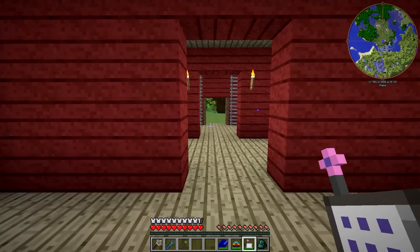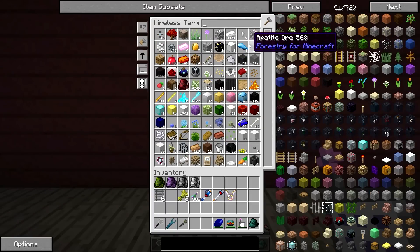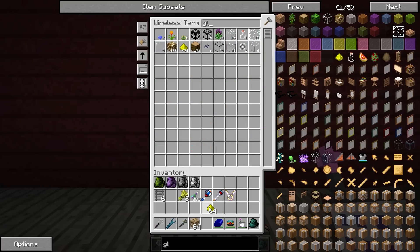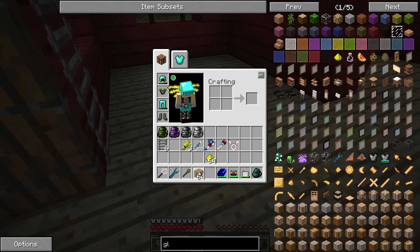Hmm, what else does this barn need? I think we need some lanterns or something. We need a lighting solution here. Let's grab some Glowstone and some Carpenter's Blocks, and we'll just light it up that way.